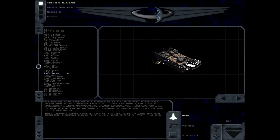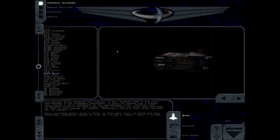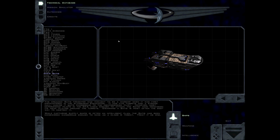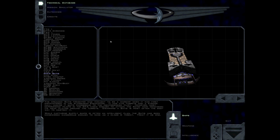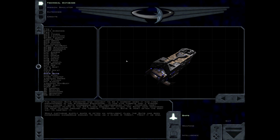The dreaded Satis freighter was thought to be a warship when it was first encountered in the Aldebaran encounter. It has five turrets and a strong hull, making it quite dangerous to the inexperienced pilot. However, most experienced GDA pilots know enough to attack the Satis' main weakness — its weak plating around the turrets. Disarming a Satis is most often the best way to destroy it. While capturing supply ships is often an intelligent plan, the Satis has been considered dangerous enough to rank as a Class C threat. Treat it as one.